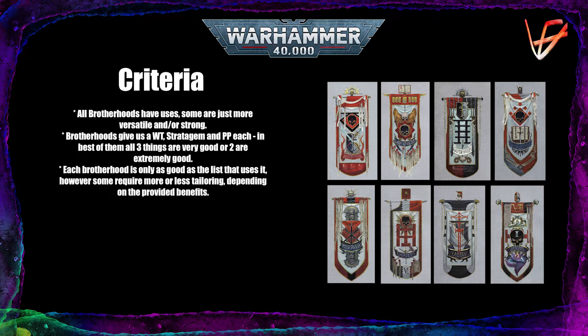As you probably know, all the Brotherhoods give us three things: a Warlord Trait, a Stratagem, and a Psychic Power each. The Psychic Power is known by every unit in your Brotherhood except the Honored Knights. The same goes for the Stratagem and the Warlord Trait — you can't use them on Honored Knight units but you can use them on basically anything else in your detachment.